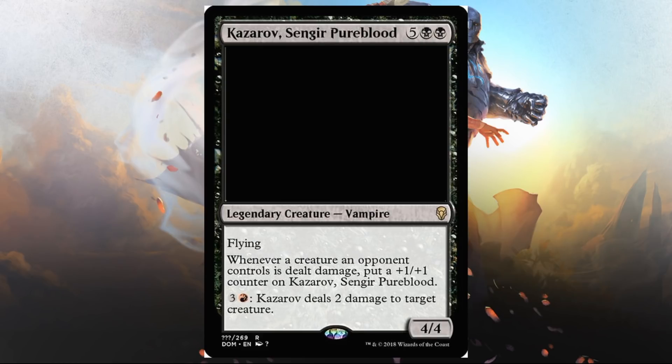Kezarov Sanger Pure Blood — a little expensive, but this actually seems sweet. Two black and five, legendary creature, vampire, 4/4, flying. Whenever a creature an opponent controls is dealt damage, put a plus one, plus one counter on this. Pay red and three and it deals two damage to target creature. Very red-feeling effect, makes sense. I think it's too expensive for standard unfortunately, but I'd love to play this casually — maybe Commander. I think it's good in Limited, Sealed or Draft even at the higher casting cost. I love the Sanger reference here.